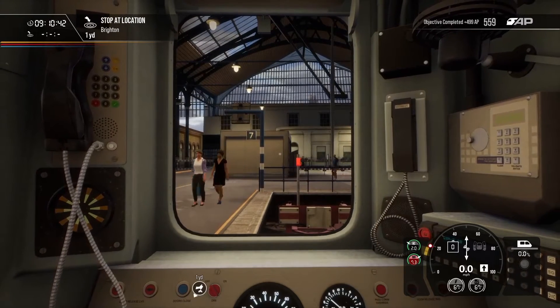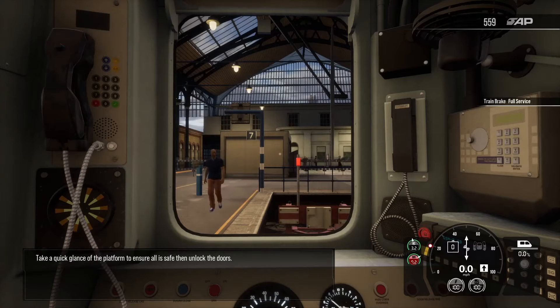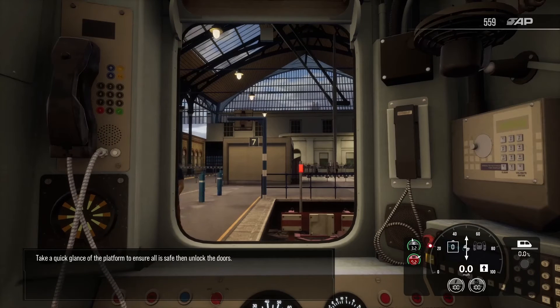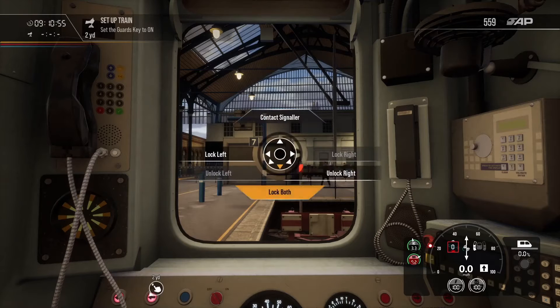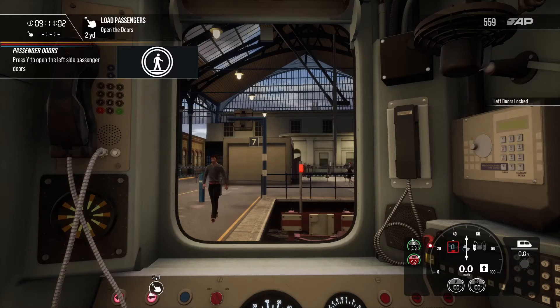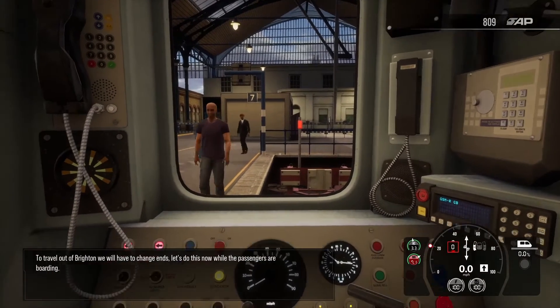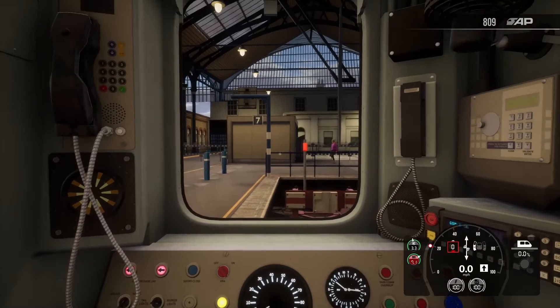Oh, look at that — perfect start. Take a quick glance at the platform to ensure all is safe and then unlock the doors. To travel out of Brighton we'll have to change ends.